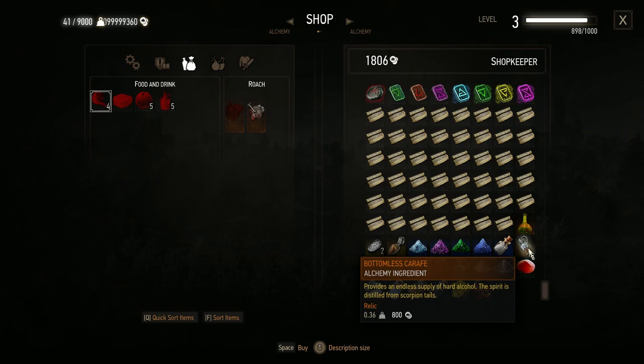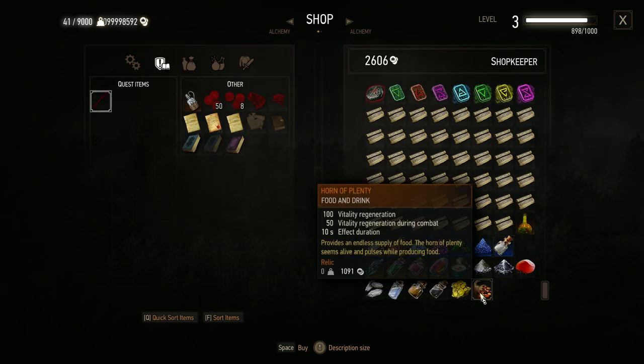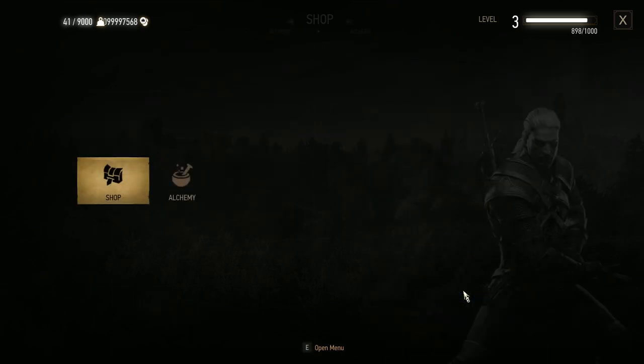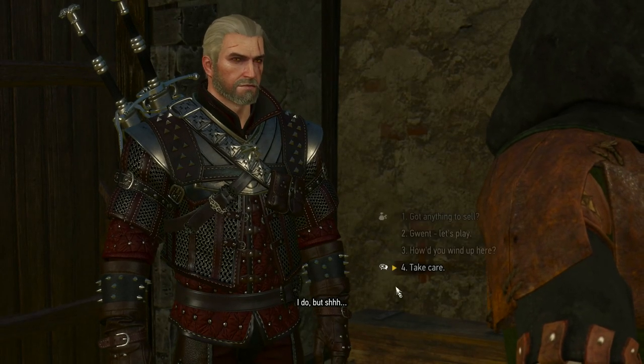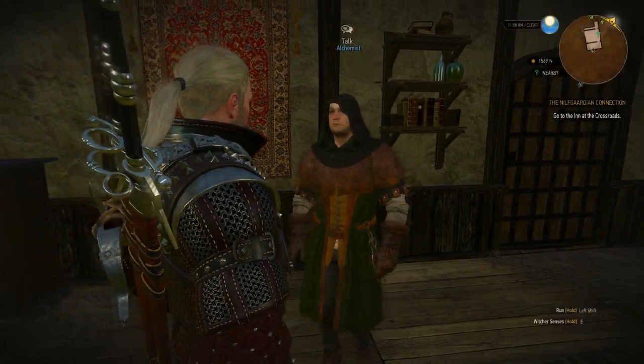If you go further down below you will get the Bodanumless Carafe, which is actually just for alcohol and alchemy. Let's buy it. And here you actually get the Horn of Plenty — it is also very good if you run that kind of build.